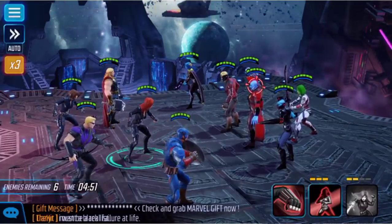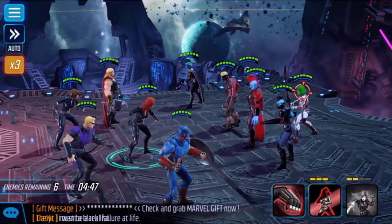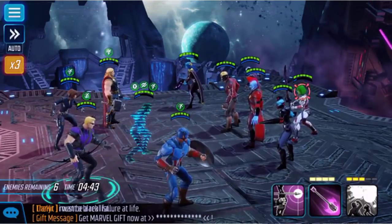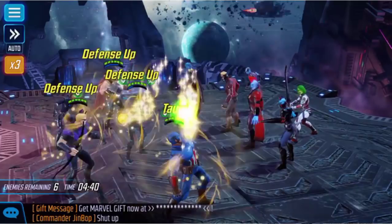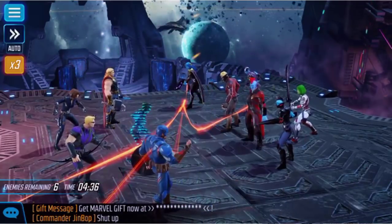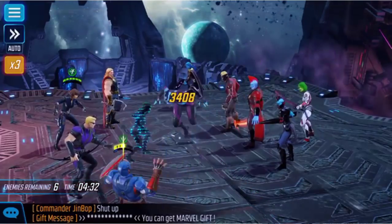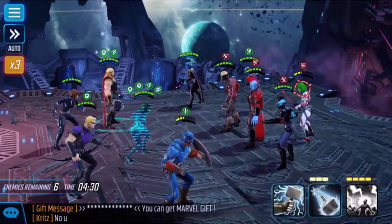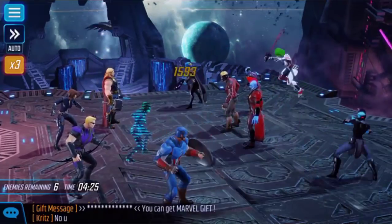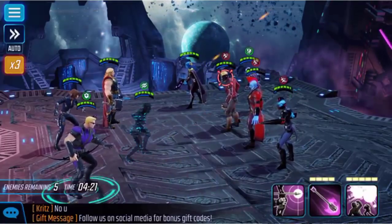Two big threats right here — Yondu and Gamora. I think Gamora's the biggest threat. I'm going to try to get everybody's cooldowns set, just going the normal rotation. I think this only has one wave, so I've gotta time it right. That's a big problem with this team — I forgot I didn't have a healer. Captain America is losing HP fast. I just lost Cap.